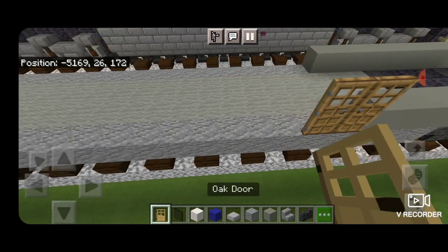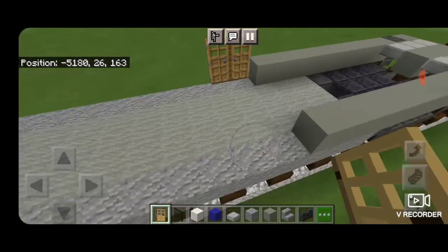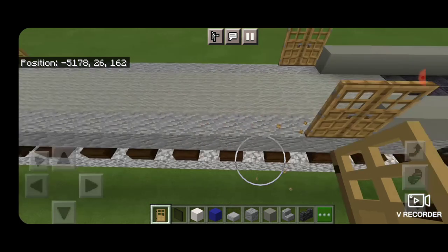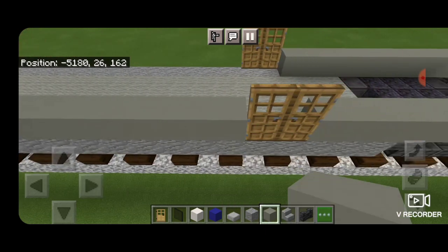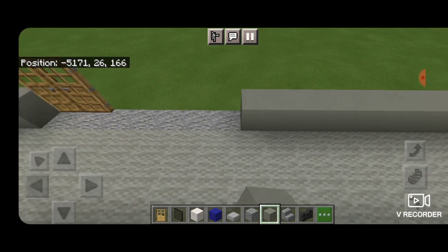Then we'll put two oak doors here, two oak doors on this side, and copy that over on the other side. Then we'll fill in the gaps between the door sets with a full line of light gray concrete, same thing on this side.